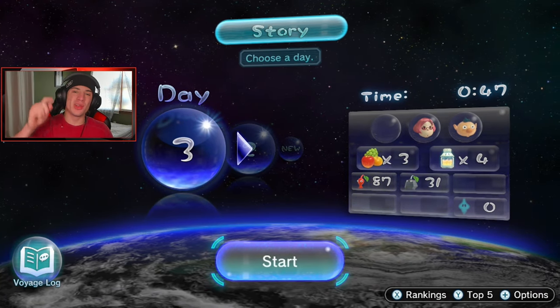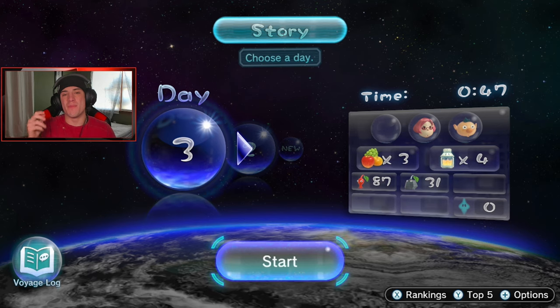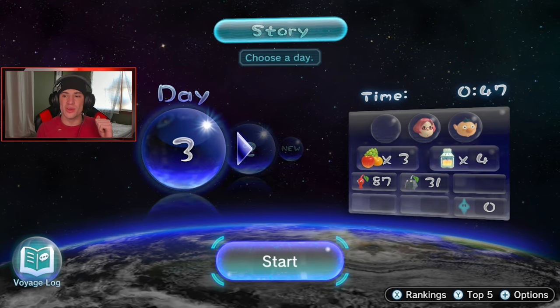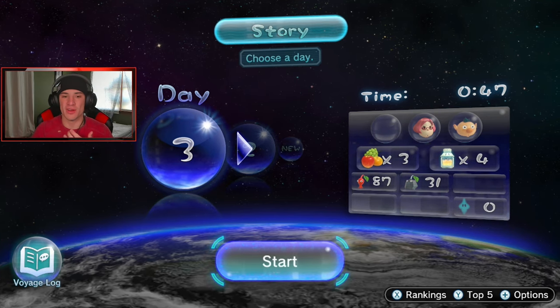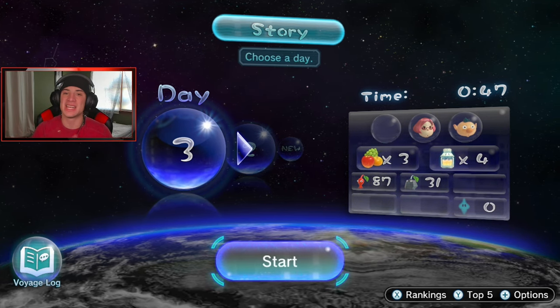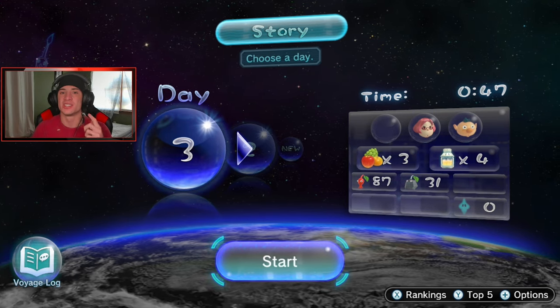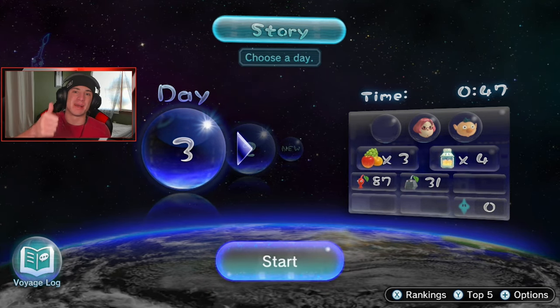What's going on YouTube, Jeans here bringing you guys part 3 of my playthrough on Pikmin 3 Deluxe for the Nintendo Switch. In the last episode we saved Brittany in the Garden of Hope and unlocked Rock Pikmin. In today's video we're moving on to Day 3 and facing our first boss fight. If you guys are hyped, make sure you support the channel by smashing that like button and clicking that big red subscribe button.